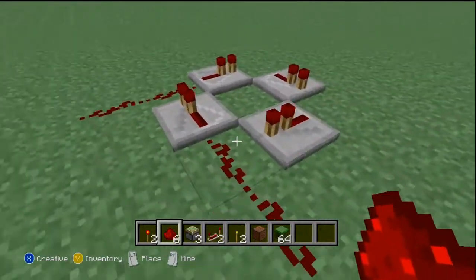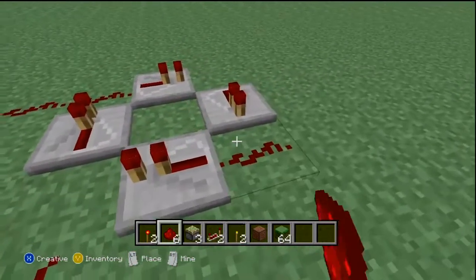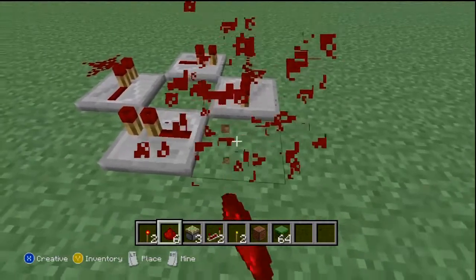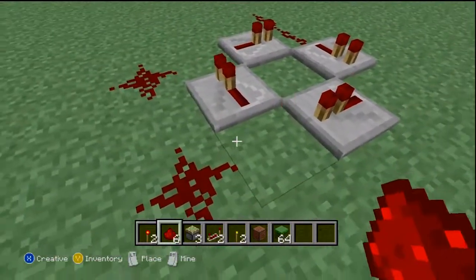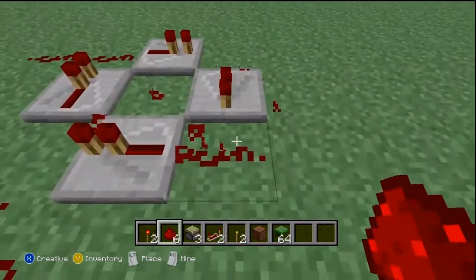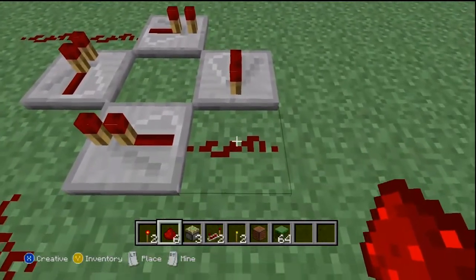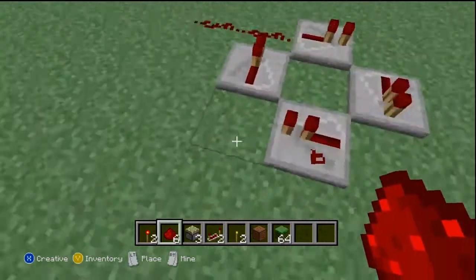The next thing you need to do is have the redstone go like this — you don't want it to be connecting here. I'll show you what you might end up doing wrong: if this is touching that redstone repeater, you're doing it wrong. If it connects and makes an L-shape, you're doing it wrong and you should fix it. You need to rotate the piece.